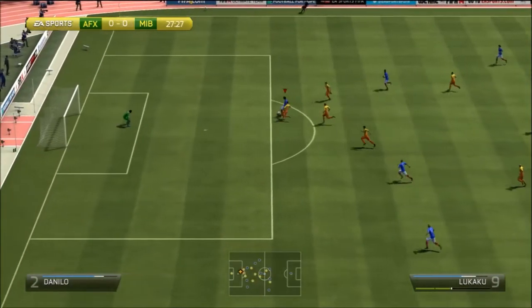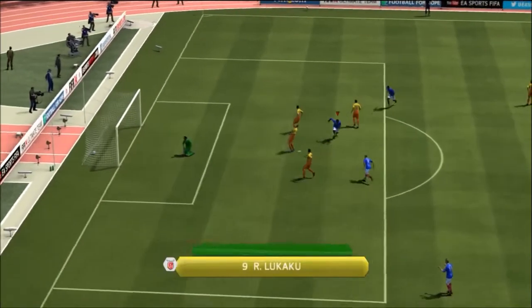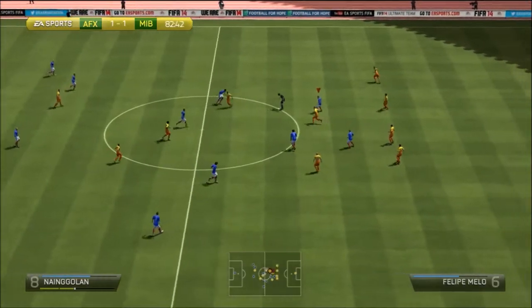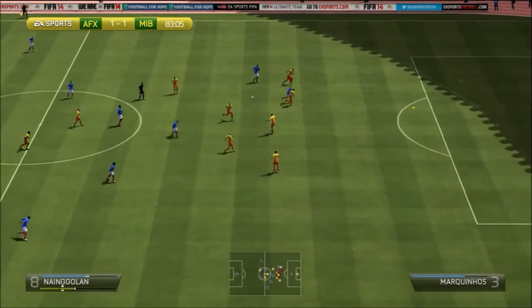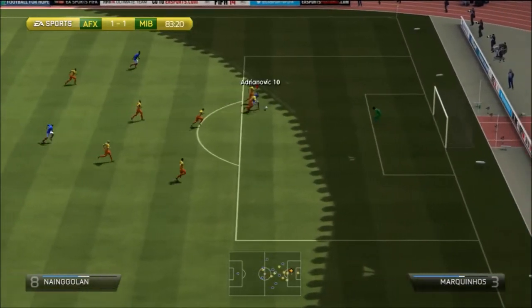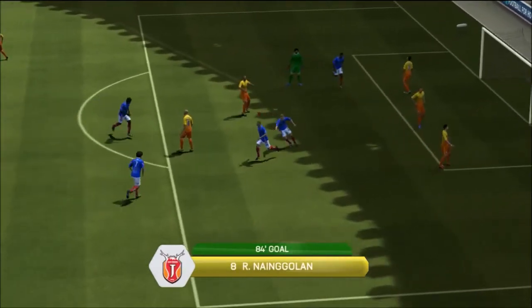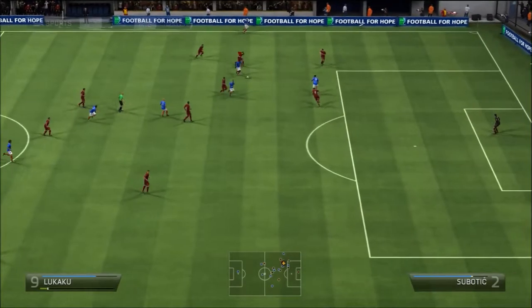Moving on to Lukaku — he was a decent player, not too bad. More or less, Benteke had more of the shots than him. But the great thing about having Benteke and Lukaku is you have a switch between a left foot player and a right foot player. And then you've also got De Bruyne who can use both feet effectively — a very nice mixture in this team.